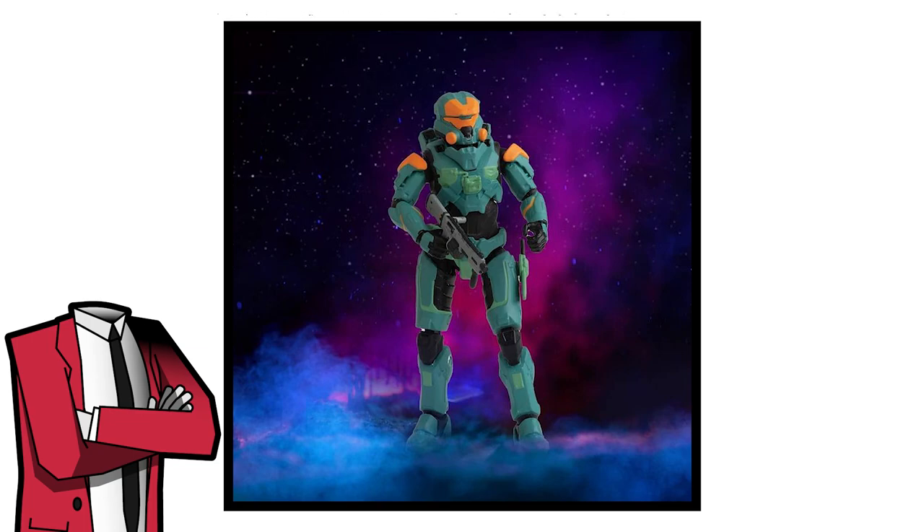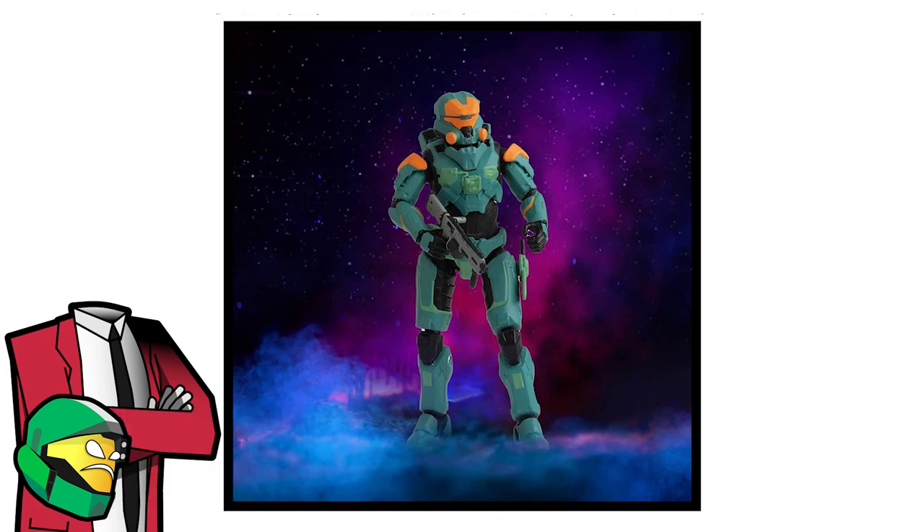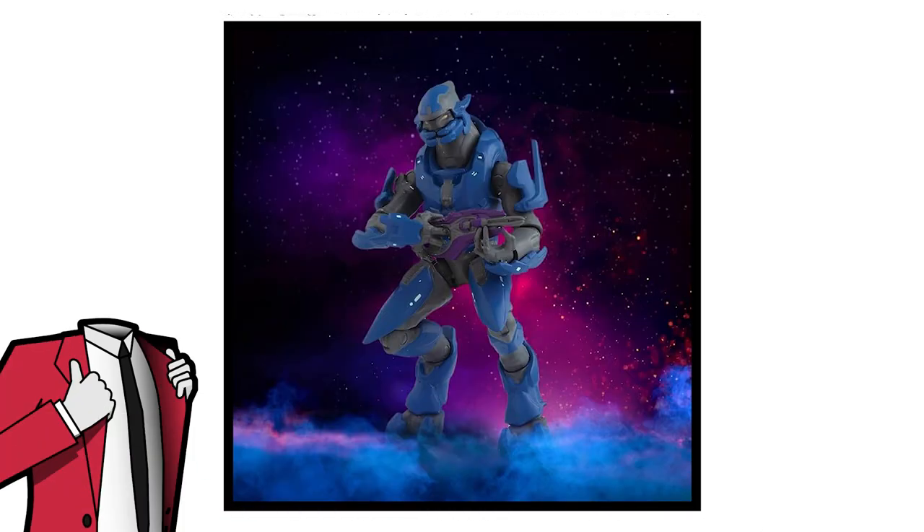Then we get another Spartan in blue and orange. I have no idea what this Spartan is, but I love it. He's shown holding the Bulldog shotgun, which isn't too exciting, but the look of this guy is very promising for the new armor sets we'll be seeing in Halo Infinite. You can tell Jazwares are staying true to simple designs, and every single new helmet shown so far has been a beauty.